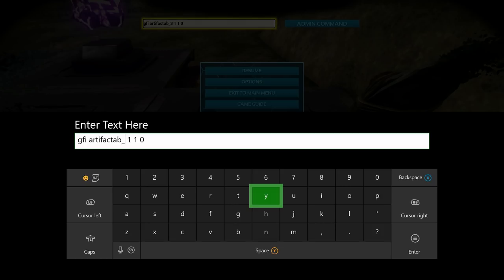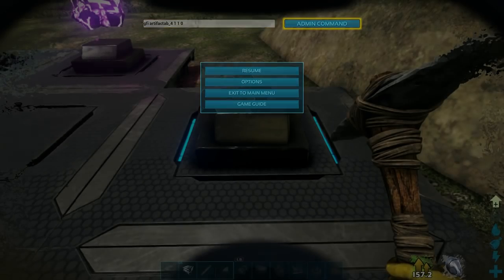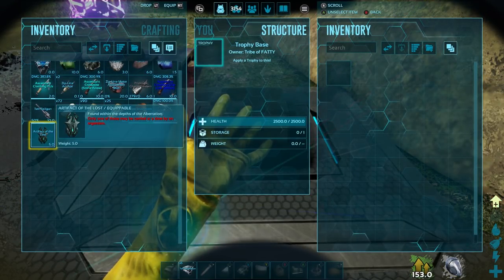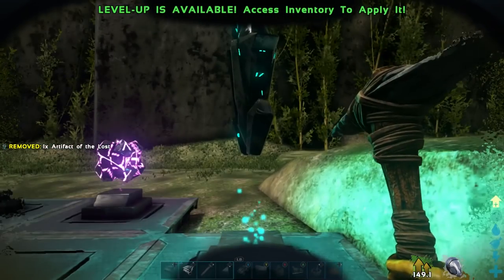Here we go. Next one: GFI space artifact AB underscore 4 space 1 space 1 space 0. And that gave us the Artifact of the Lost. Select this guy, put him on there so you can see it. Let's display these artifacts.